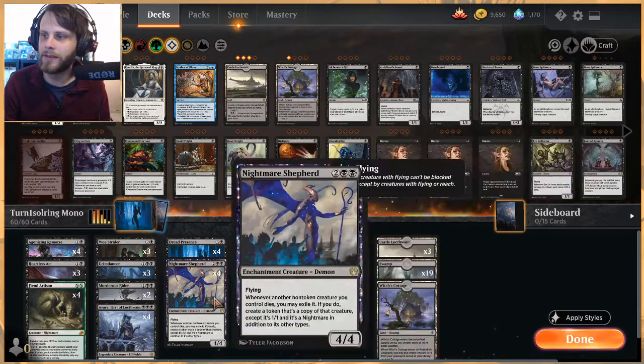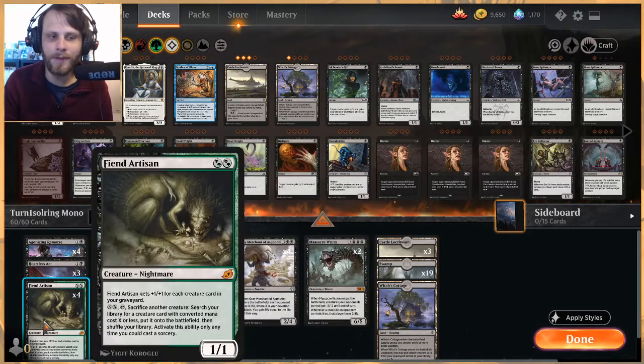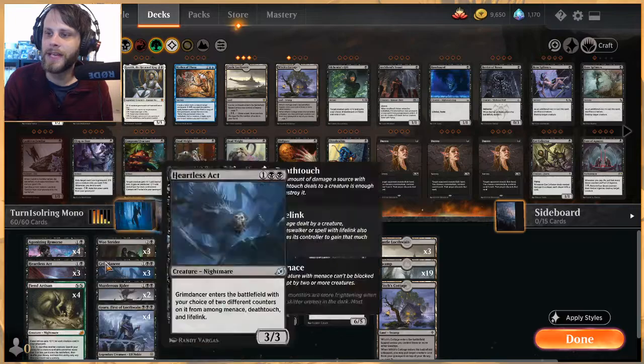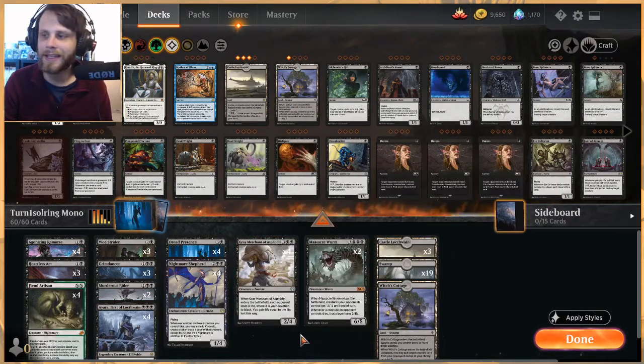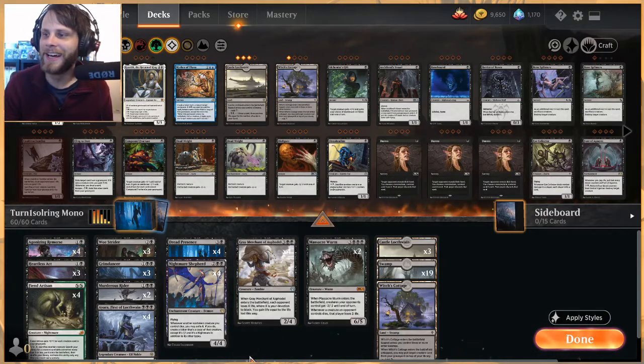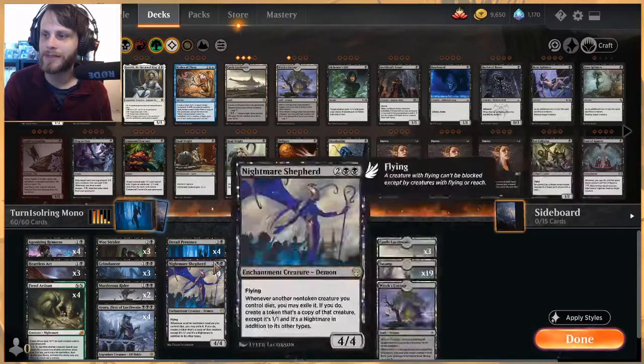We've got Nightmare Shepherd, which is genius deckbuilding — whenever a non-token creature you control dies, you exile it and bring it back as a 1/1 token. That works really well with Fiend Artisan, which lets us sacrifice a creature to pull out a gray merchant, or sacrifice a gray merchant, get it back as a 1/1, and then grab another gray merchant.